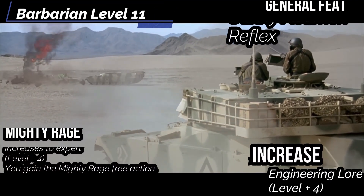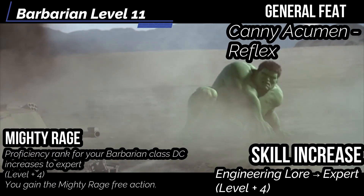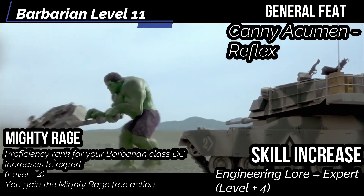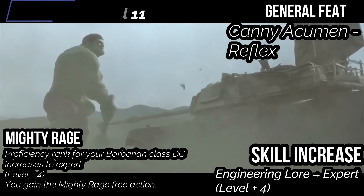At level 11, get the General feat Canny Acumen so that when we reach level 17, our Reflex can become Master. Mighty Rage increases proficiency rank in Barbarian Class DC to Expert, and you gain the Mighty Rage free action. For our Skill Increase, get Engineering Lore up to Expert.